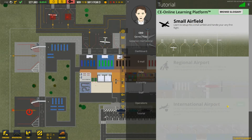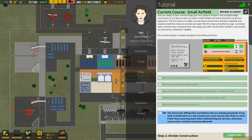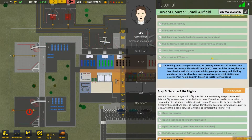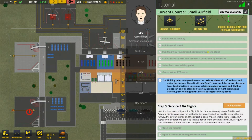It looks like we've got small airfield, regional airport, and international airport, which is going to be really cool. Clicking on small airfield, since we've been playing the game already some of it is already completed. It walks you through prepare for construction, contracting, airside construction, traffic pathways, taxi foundations — all that kind of stuff. The next part is servicing five GA flights. We can only accept general aviation flights as we have not yet built a terminal — well, we kind of already have.